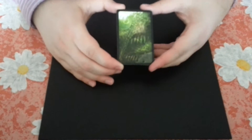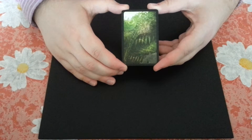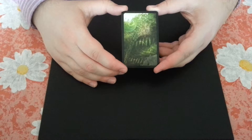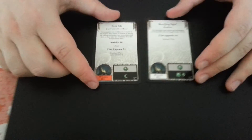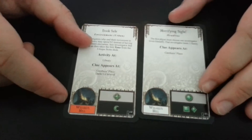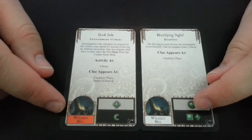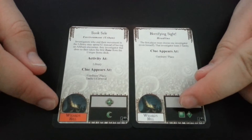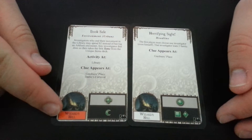Now, let's take a look at the Dunwich Horror different Ancient One cards. For the start, we will have a look at the Mythos cards. As you can see, these are two Mythos cards. In both, a new gate is open at the location from Dunwich, Wizard's Hill. But this is a white rectangle and this is a red rectangle.